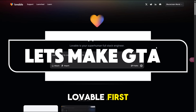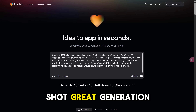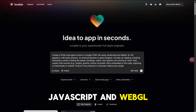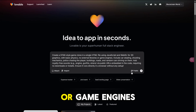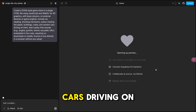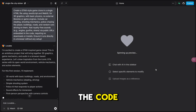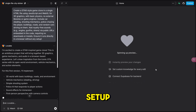Okay, let's start — Lovable first. Here's my prompt for each of these vibe coding platforms, hoping for a one-shot great generation. The prompt: create a GTA 6 style game clone in a single HTML file using JavaScript and WebGL for 3D graphics with basic physics, no external libraries or game engines. Include car stealing, shooting mechanics, police chasing the player, buildings, roads, and random cars driving on them. Add royalty-free sounds via public URLs embedded in the code, requiring no downloads or installs. Ensure it runs directly in a browser without any setup. Let's see how it does.